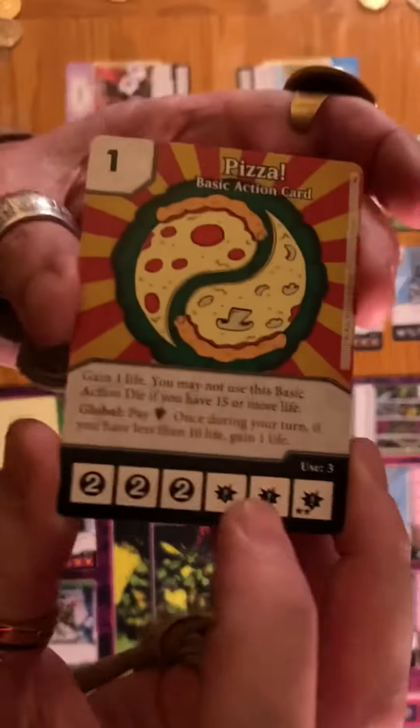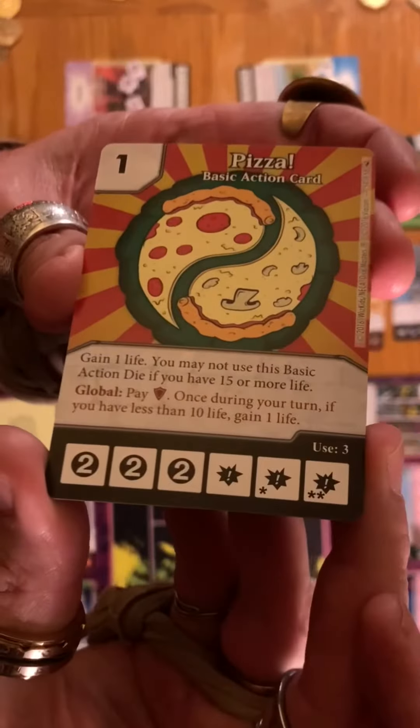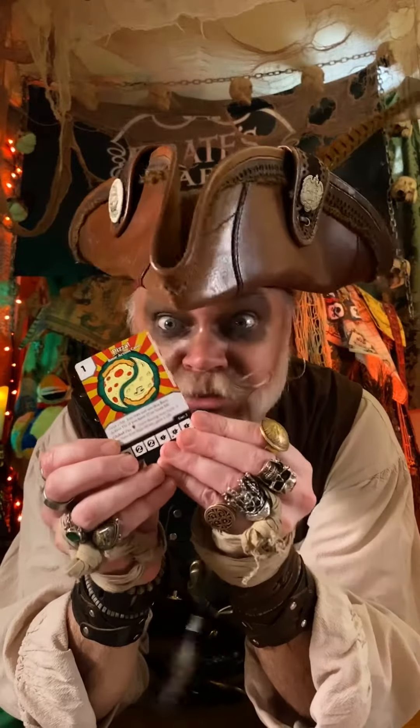Also, keep an eye out for global abilities that can be used by any player. This one, for instance, lets you recover life points once you've dropped below a critical level. Mmm, pizza!